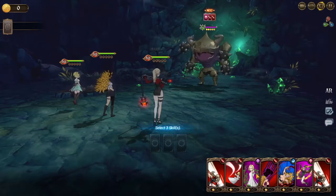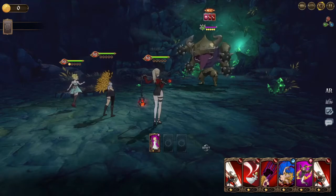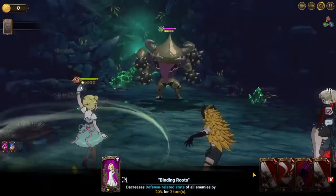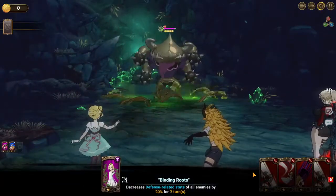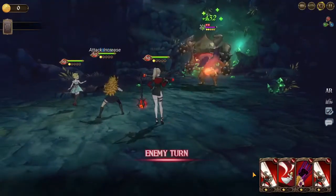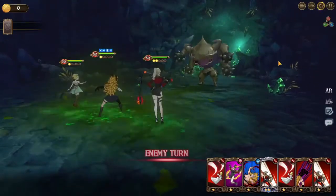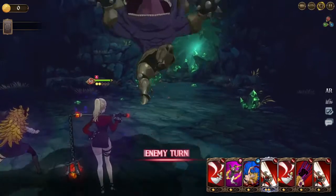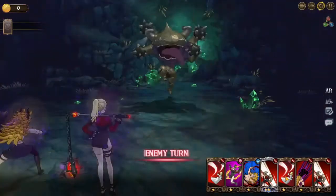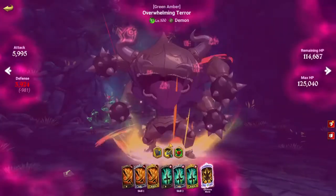I'll put Twigo in the back with HP, and yeah it's mono red. Here we're going to lower his defense, put the explosion, and then do this with Derriere. Checking real quick — okay, I can stun him.